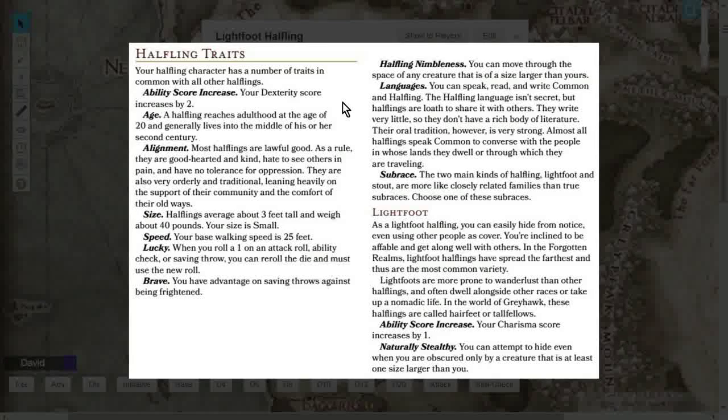The size of Halflings: they're about three feet tall, weigh about 40 pounds, and their size category is Small. You'll see later on with Halfling Nimbleness that the Small size is a nice perk. The base speed is 25 feet — compared to most other races at 30, you lose a little bit, but if you take the Mobile feat you can definitely make up for it and surpass other races.